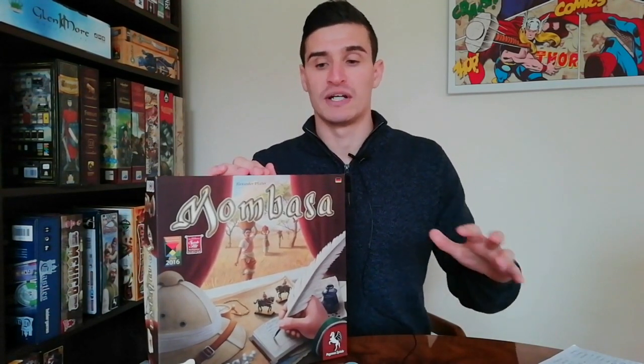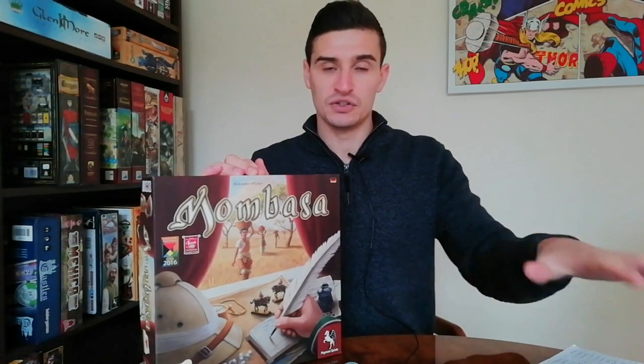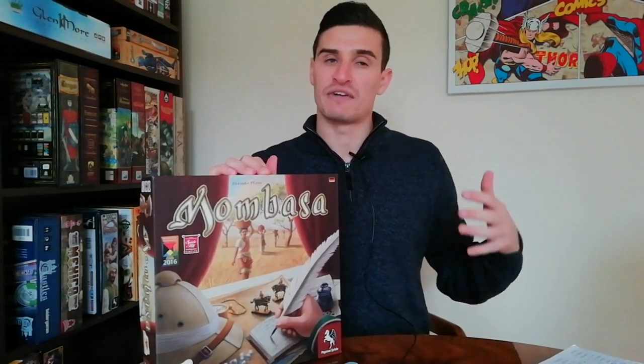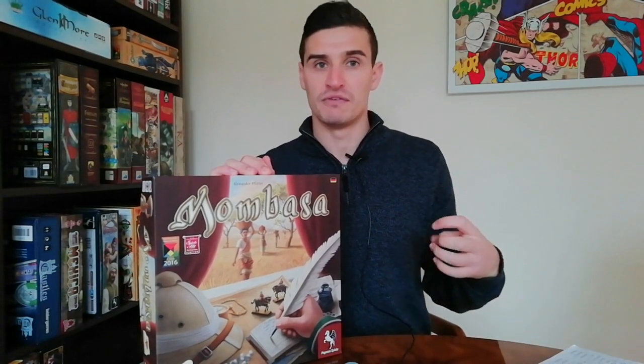This one has some area control as you're trying to colonize different areas of Africa. But the cool thing is that you don't have a designated color you use to spread around — you actually invest in different companies and increase your shareholding in them to get more points at the end of the game. So if a company is doing well with a lot of map coverage, you can focus on playing cards to increase your holding in that company to get more multipliers. Very clever.